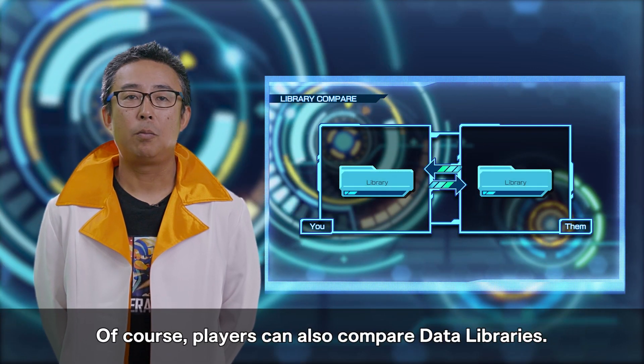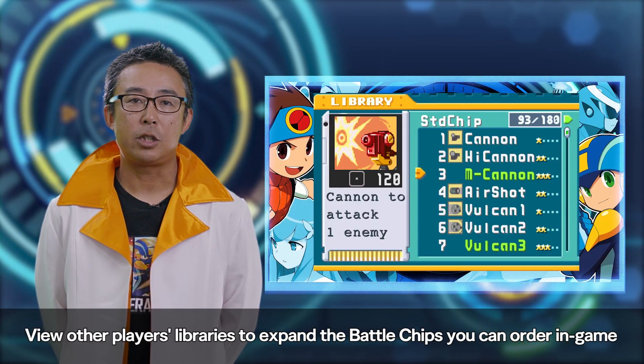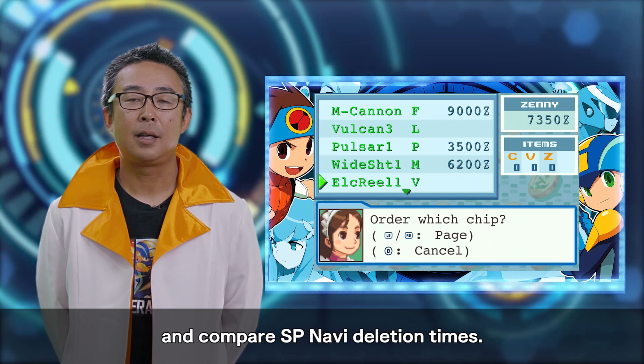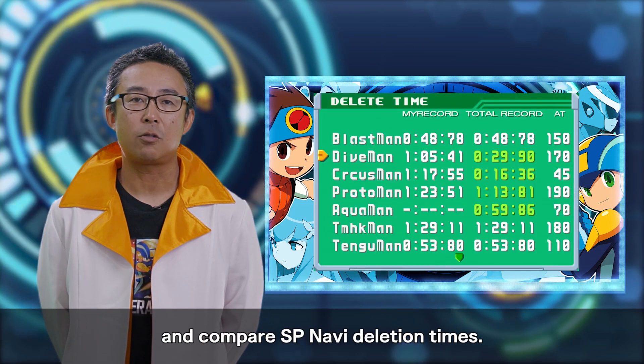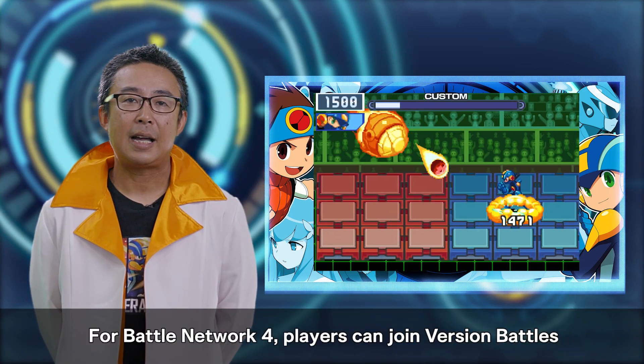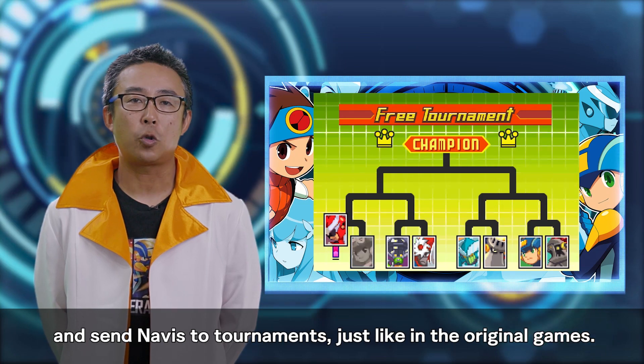Of course, players can also compare data libraries. View other players' libraries to expand the battle chips you can order in-game, and compare SP Navi deletion times. For Battle Network 4, players can join version battles and send Navis to tournaments just like in the original games.